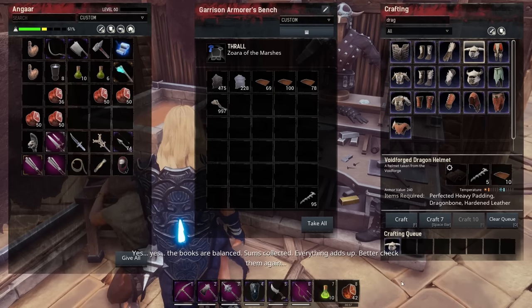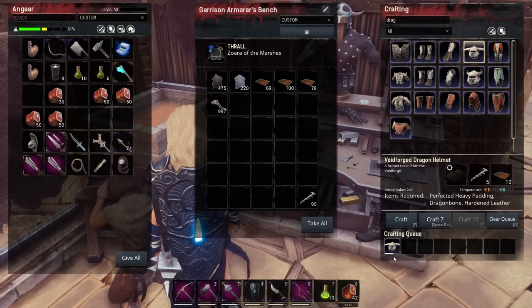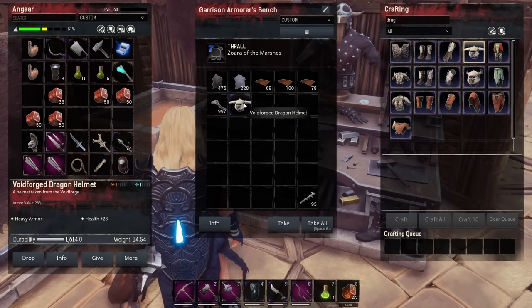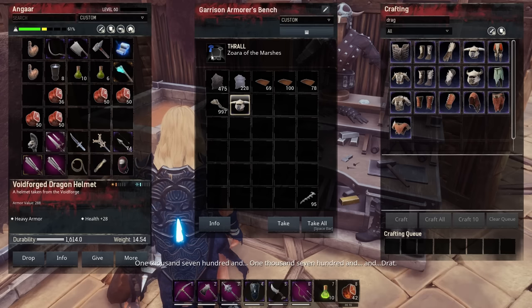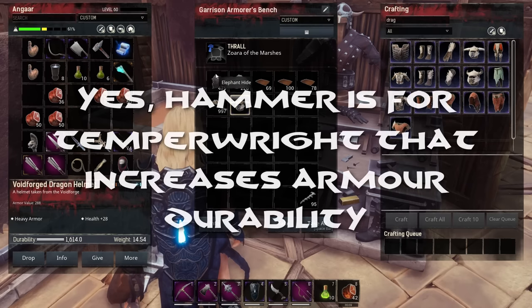It's going up pretty slowly but it'll get there. There we go — we have crafted an epic piece of armor and it came out with 280 armor, so we've got an extra 40 over standard. It came out at 28 health instead of the standard 20 — so much better. The hammer effect I believe makes it more durable.